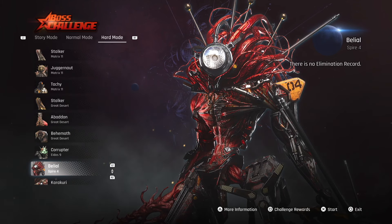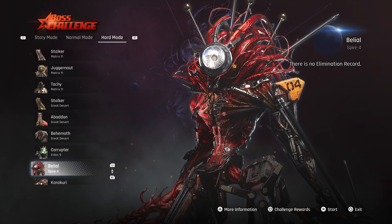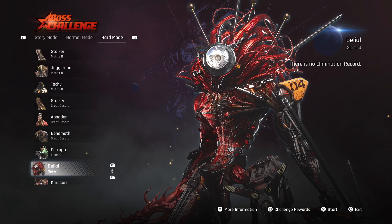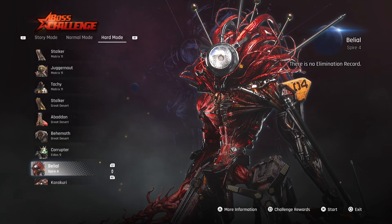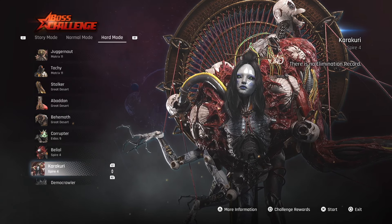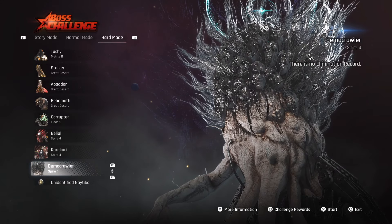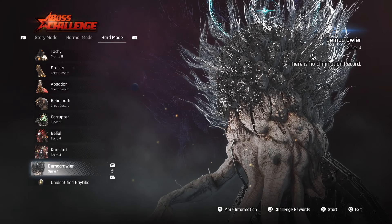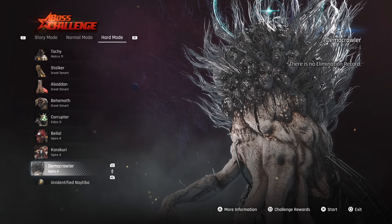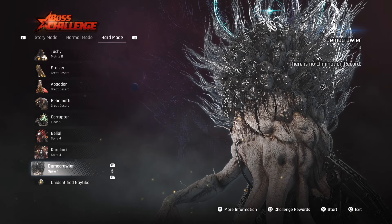Bellia — I'm gonna call him Bellia — is found in Spire 4. Carter Cootie is also found in Spire 4, one of my favorite bosses. The Demon Crawler — I hope the OST is still intact the way it's supposed to be, because when I pull up on this boss I want to hear that OST in full effect. It's one of my favorites of all time.